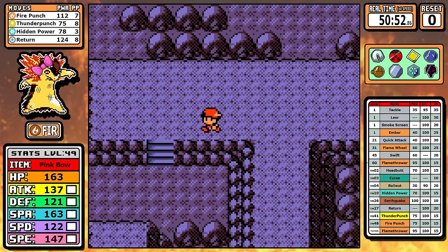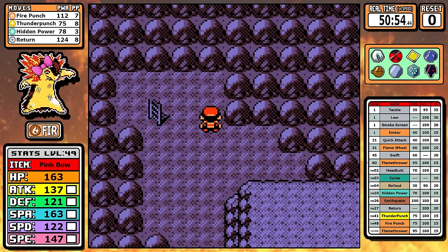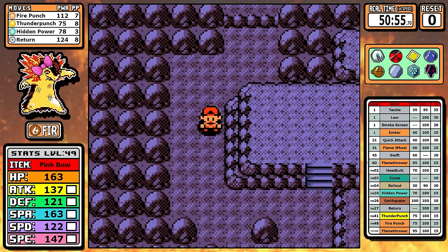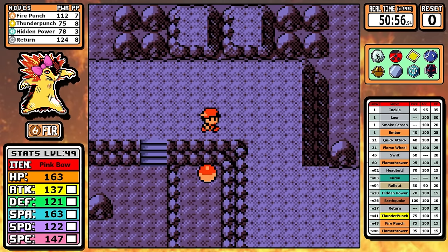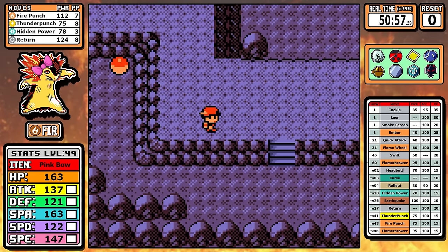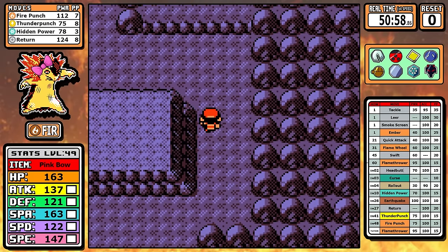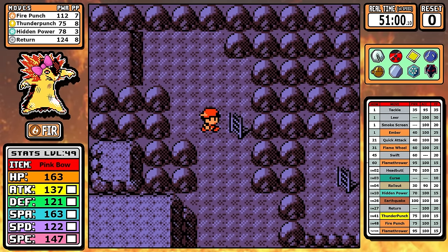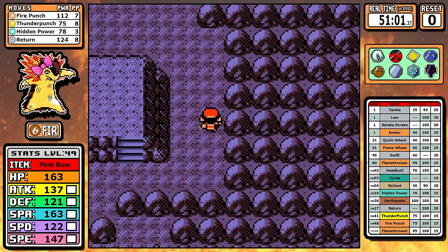Now we jump ahead to Victory Road. I'm not going to show the rival battle — we'll let him walk up and cut him off. The only thing I really want to say is that I'm not using Earthquake. It's just not needed — Typhlosion's really powerful. There's pretty much no battle in the entire game where I say Earthquake would make this fight a lot better. It's a great move, but a lot of times in my Gen 2 runs I just find Earthquake is kind of useless. The strong Pokemon just don't seem to need it.